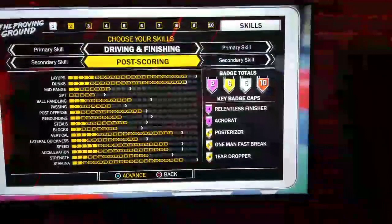You're looking at the post-scoring secondary: you can see you got the relentless finisher and the acrobat. But if you go back to the rebounding secondary, you can see that those weren't there. Like I said, it's all in the badges — how many Hall of Fame, gold, silver, and bronze badges you can acquire. Each time you change your primary and secondary skills, your badges are going to be different.